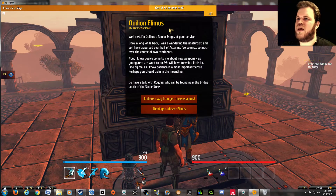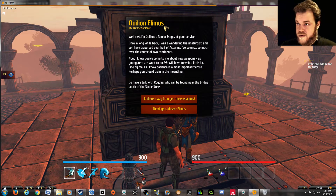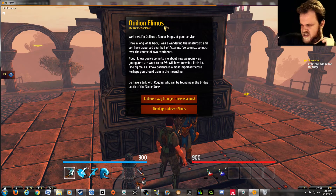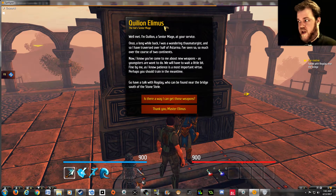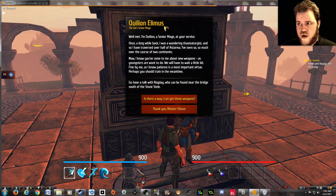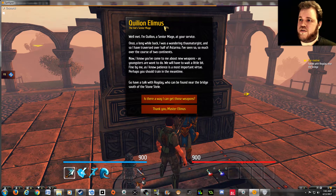How's it going? Killian — senior mage at your service. You didn't introduce yourself before you just told me to go spend money here. Once a long while back, I was a wandering Thaumaturgist, and so I've traversed over half of Astana. I've seen so much over the course of two continents. Aren't you interested in what I have to say?